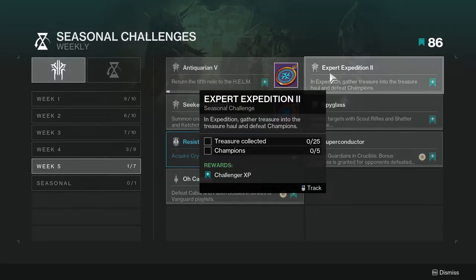Expert Expedition: do an expedition, gather treasure into the treasure hall, and defeat champions. Not hard, just do expeditions. I personally hate them because they're a little too long and they're not even that good sometimes. But all you have to do is collect 25 treasure, which is not much at all. The champions can be defeated in expeditions as well — just be sure to at least shoot them. And that's it.